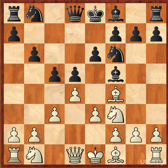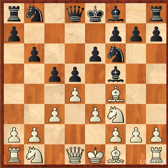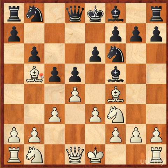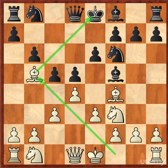Let us first look at how to protect the quarterback, or king, with blocking. White plays bishop b5 check and attacks the king. Come up with a move that black can play to block this attack and protect his king — the quarterback — from being sacked.